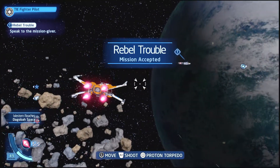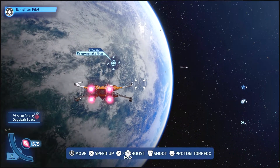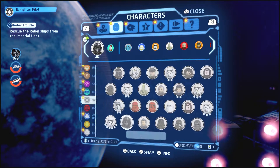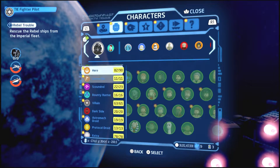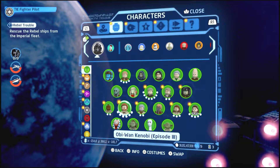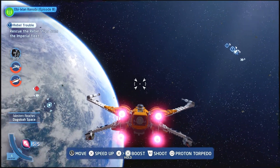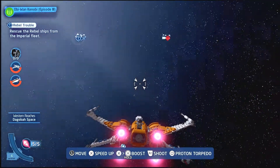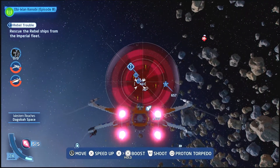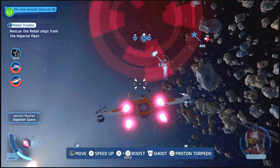I gotta change into my Jedi now. Let's do this real quick. Hello there, I am General Obi-Wan Kenobi. So we got nine TIE fighters we have to go against. He's not too hard.